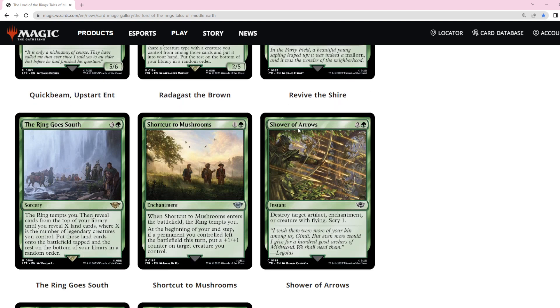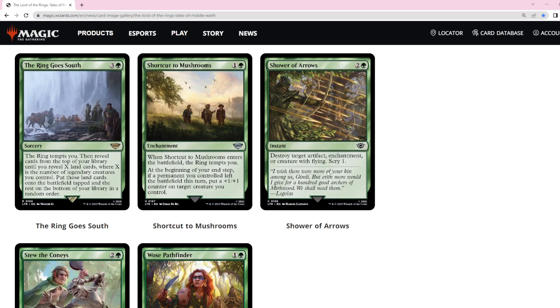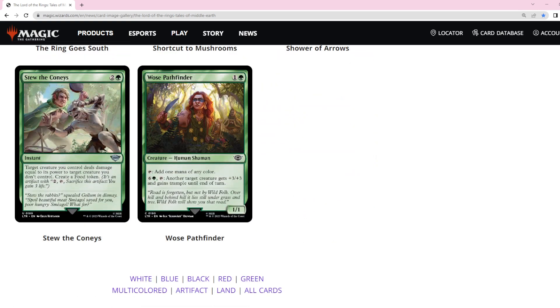Shower of Arrows keeps getting better — it's now three mana, instant, and you get scry 1, so this is the best version at three mana. But in Historic Pauper we have Line Up the Shot, which can be cycled or can destroy an artifact, enchantment, or creature with flying for three mana, and it adds storm count to the decks that find that relevant. Unfortunately I don't think Shower of Arrows is playable.